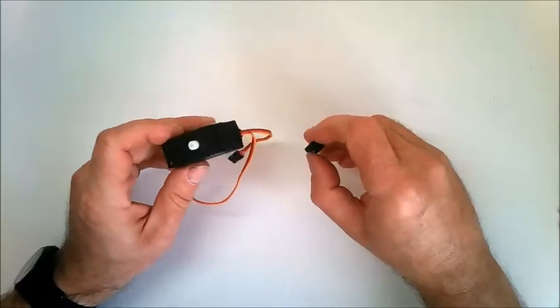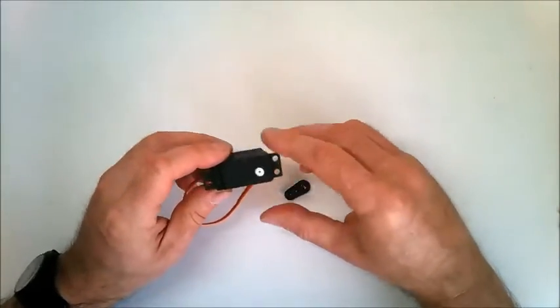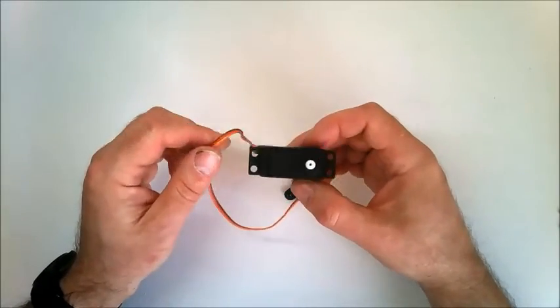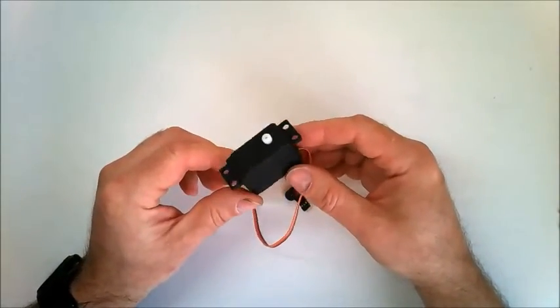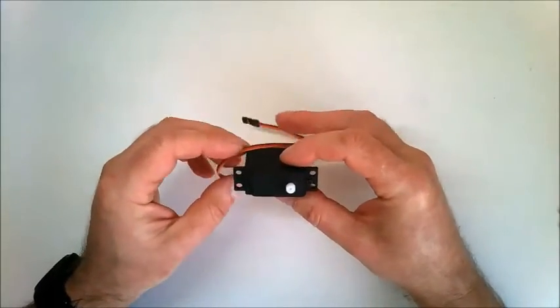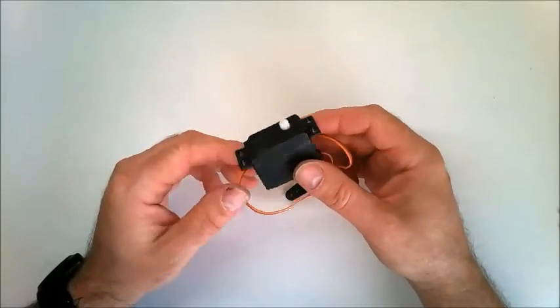With stage 43 you get the first of the servos and the servo horn. There are two of these in the build — one will be for the steering and one will be for the accelerator. It doesn't matter which one you use, but you just need to bag these up and keep them for later in the build when they are used.